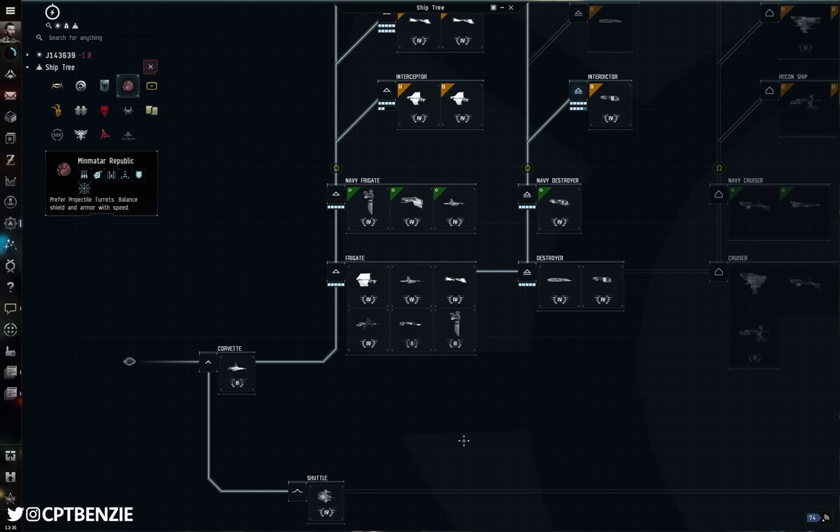To start off with, let's talk about the Tech 1 exploration frigates. These are open to alpha players and readily available early on — if you've done the career agent missions in your starting area, you probably have access to at least one already. All four of the main empires have them: for the Minmatar Republic that is the Probe, for the Gallente Federation that is the Imicus, for the Caldari State that's the Heron, and if you accidentally rolled the Amarr Empire, that's going to be the Magnate.